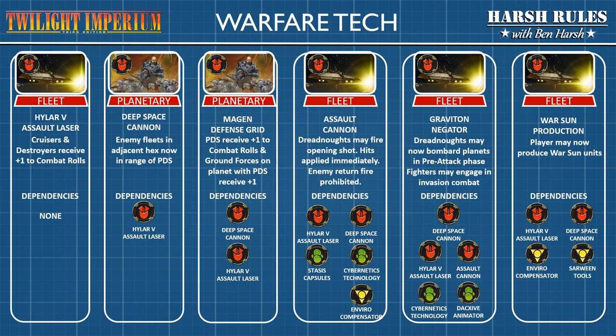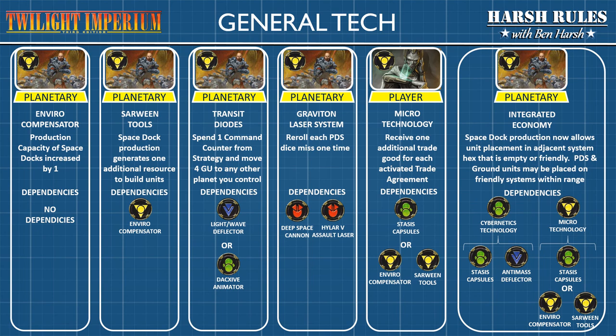These are the six upgrades for warfare technology — four fleet upgrades and two planetary upgrades. On each pane, I've arranged the technology type, the name of the technology, its effect, and the dependencies. The dependencies are all the other technology cards you need to be able to get that technology. The farther to the right you go, the more dependencies are required. Next are the six upgrades for general technology, which has five planetary upgrades and one player upgrade. You'll notice that some technologies, like microtechnology, have OR statements, reflecting that there are multiple ways to navigate to this technology on the tree. Technologies like integrated economy begin to get very complicated with requirements at the far right.